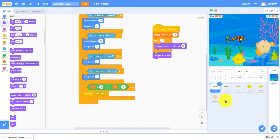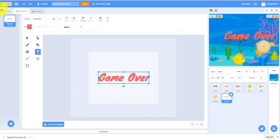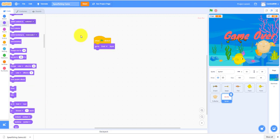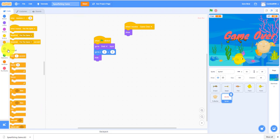We also need a game over sprite. Paint a new sprite, use the text tool, make it red — because when you lose it should be red — use the marker tool and write 'Game Over'. Make it bigger and center it. When the green flag is clicked, go to front layer, go to x:0 y:0 (the middle), and hide. When I receive game over, show it and stop everything.